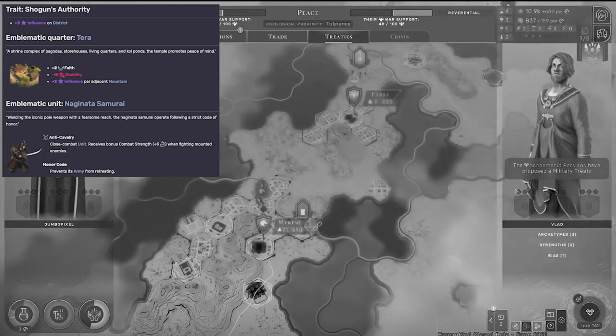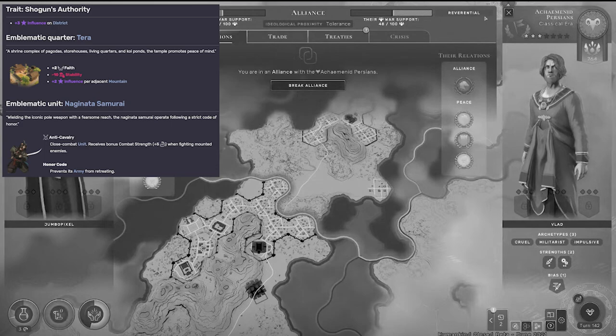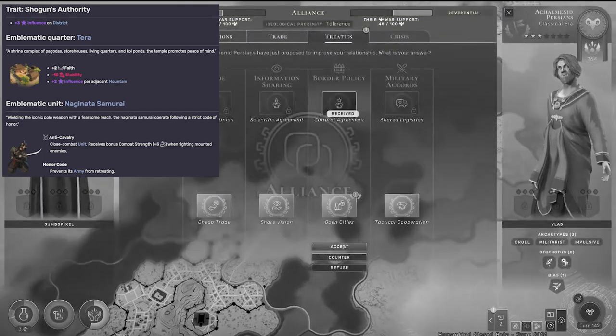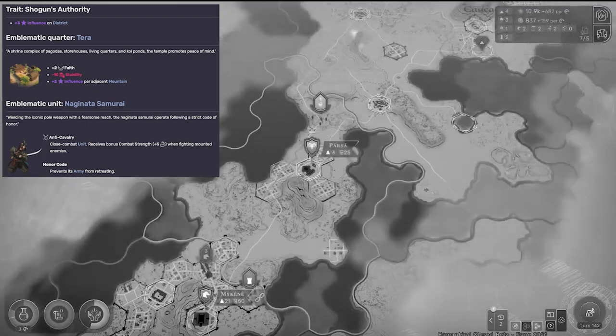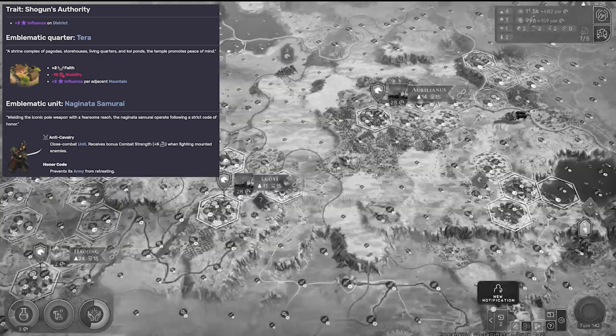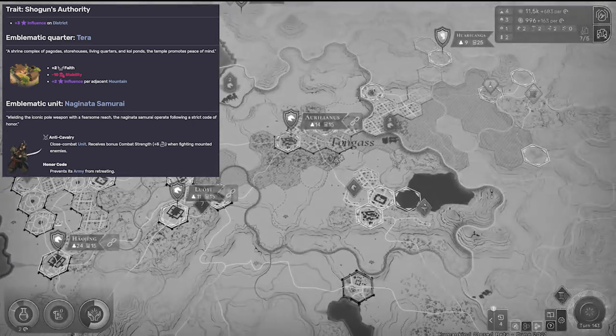Next up, we have the Edo-period Japanese, an Acesite culture, one of three that have an emblematic quarter that produces faith. It's a really simple one: plus two faith, minus 10 stability, and a little bit of nuance where you receive plus two influence per adjacent mountain. This quarter by itself is not great, to be honest. The yields from this just aren't very scalable.